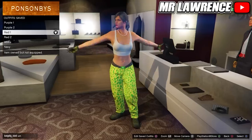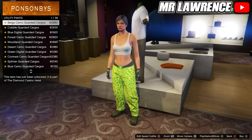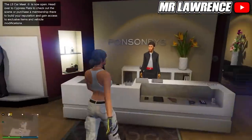Then equip the red 1 outfit and go to the pants. Go to utility pants and purchase number 28. You can then save your outfit in your next empty outfit slot.